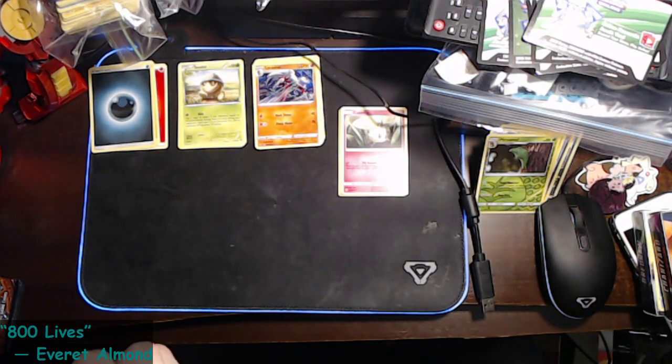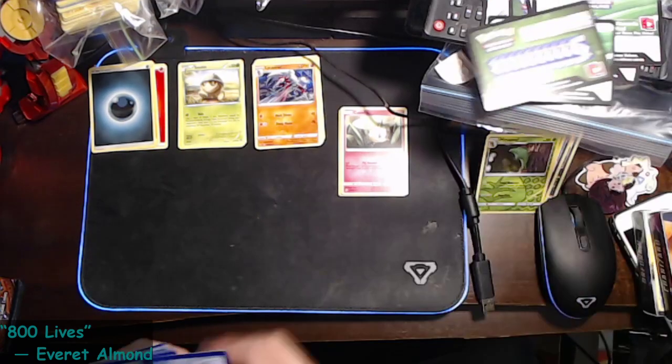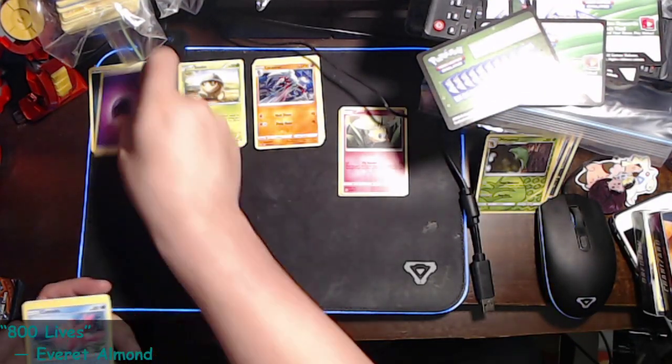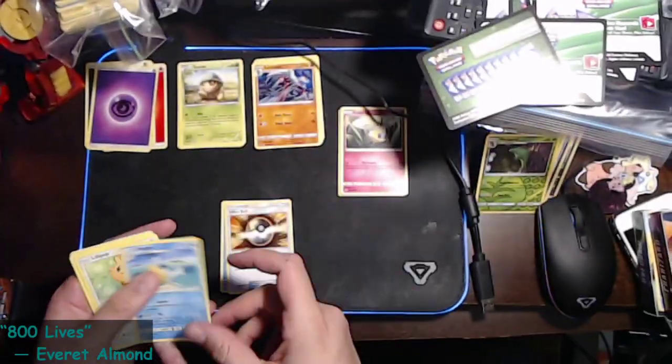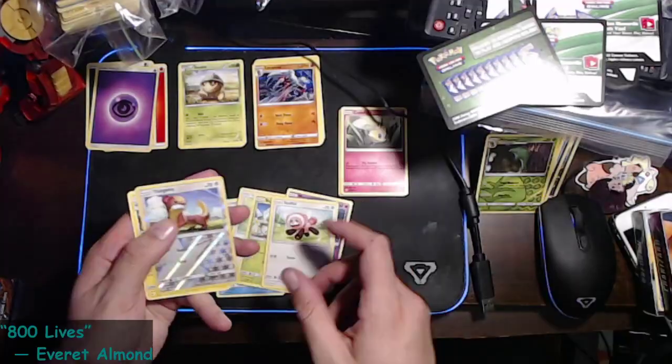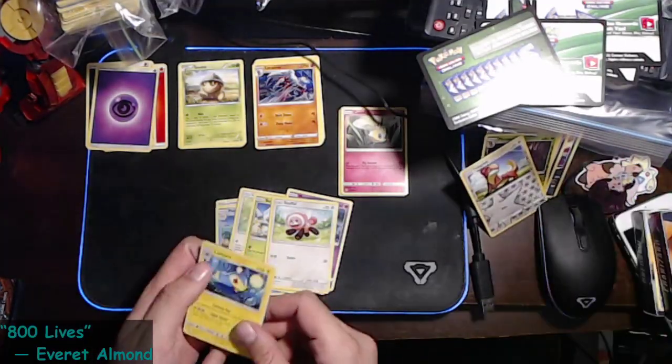It'd be cool if it was — well, correction, it'd be cool if it was a legal version of the Lunala in my deck. This one's a full green. We got a Psychic Energy, a Cosmoem, an Ultra Ball, a Pelipper, a Lilypad, a Bounsweet, a Dewpider, a Mareanie, a Stufful, a reverse holo Yamask, and a Lanturn.